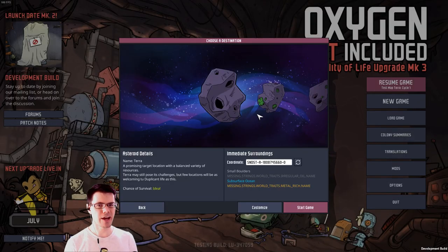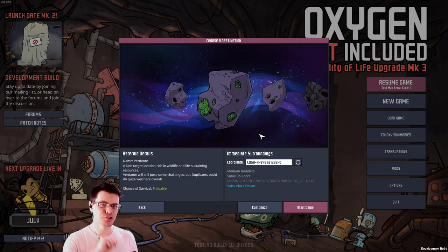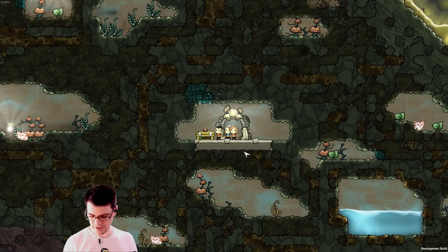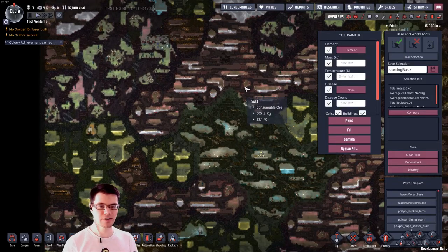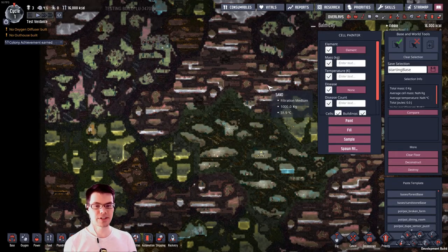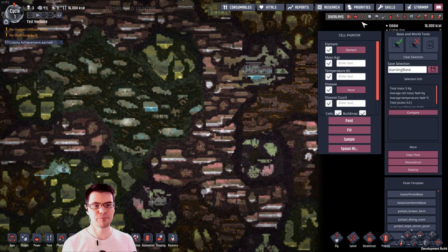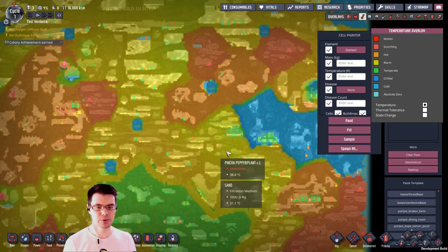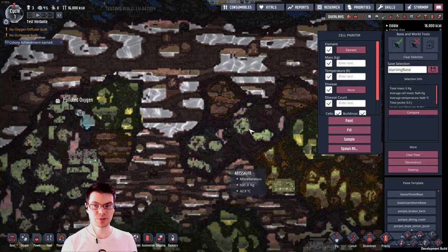While Terra might be the closest thing to the default map we've been used to, let's take a look at the Verdante map — a lush target location with rich wildlife and self-sustaining resources. The Verdante map starts us off in the new forest biome. As we scroll out, we can see that there's a lot of tide pool sort of thing, so a lot of salt water, and that also brings into play a lot of rust as well.